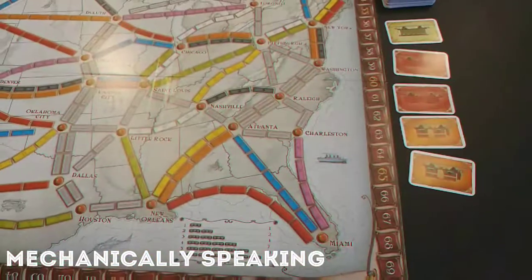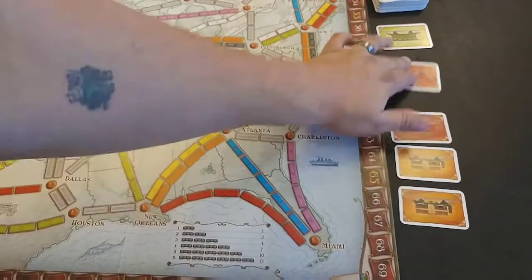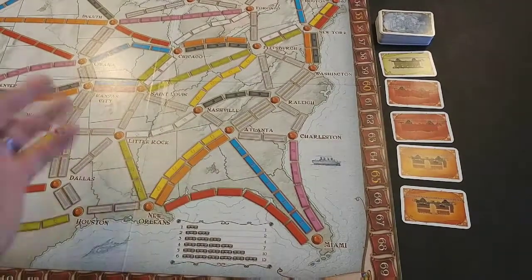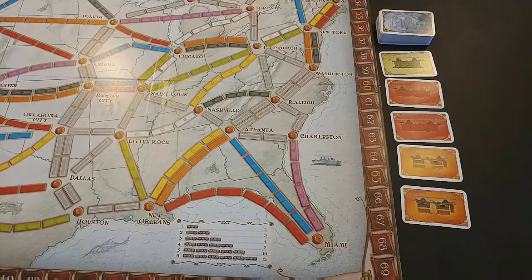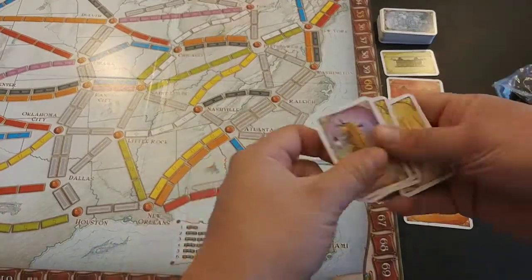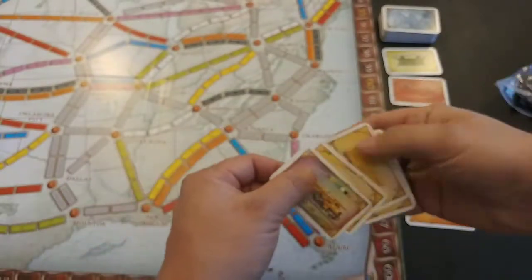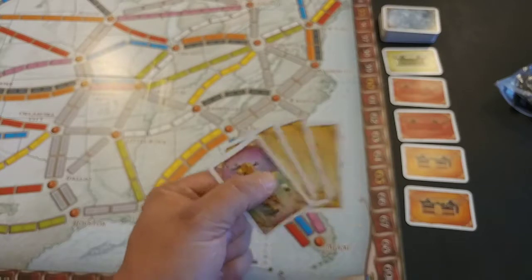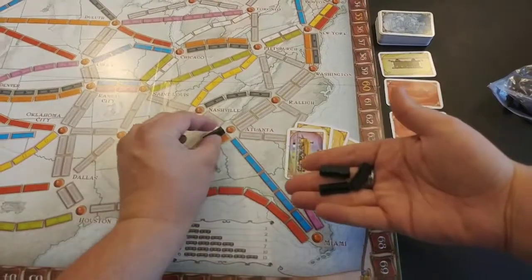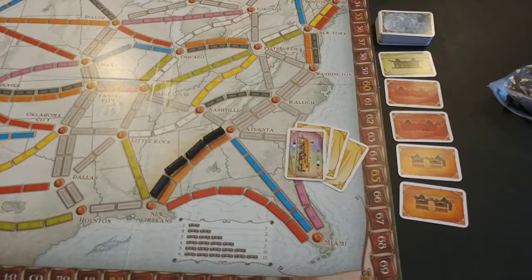Set collection in Ticket to Ride is really simple. Each player starts with a certain number of cards in hand, and every turn they have a choice: draw two cards, get a ticket, or turn in a set of cards to place trains. You look at the color of the track on the board you want to claim and make sure you have that set. I have three yellows and a locomotive, which is wild and can be any color.